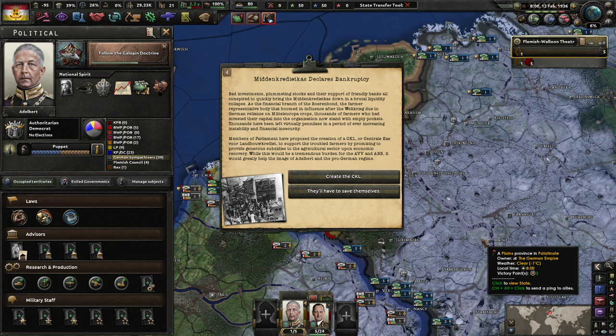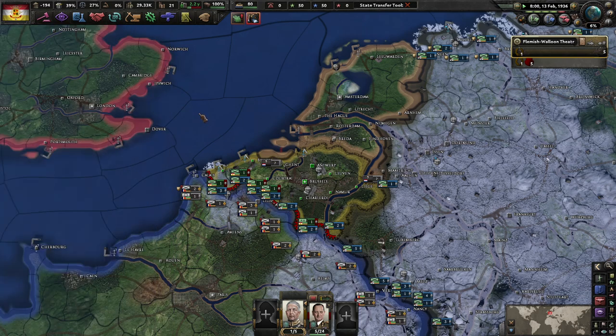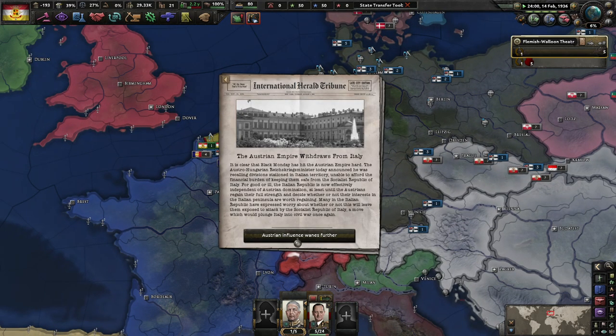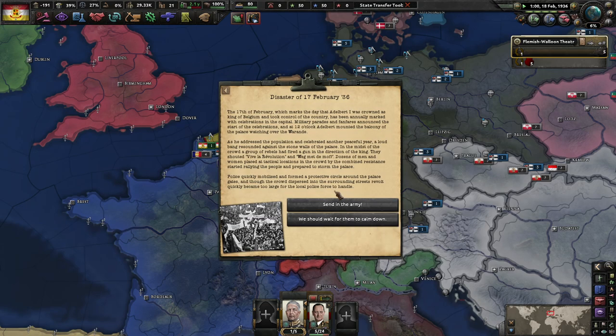The government has proposed the creation of the CKL to support struggling farmers by promising generous subsidies to the agricultural sector upon economic recovery. While this would be a burden on the AVV and ABB, it would greatly help the image of Albert and the pro-German regime. So we're going to have like no political power, but we will still have our government, which probably works out better for us.